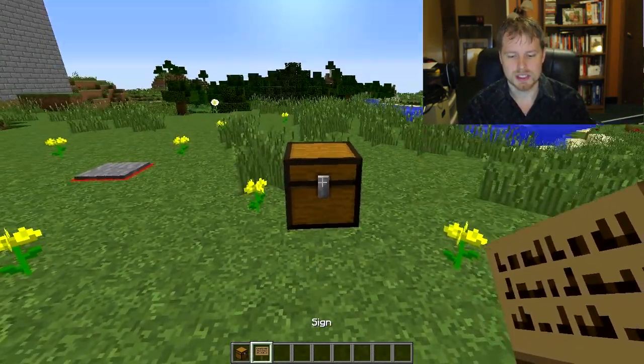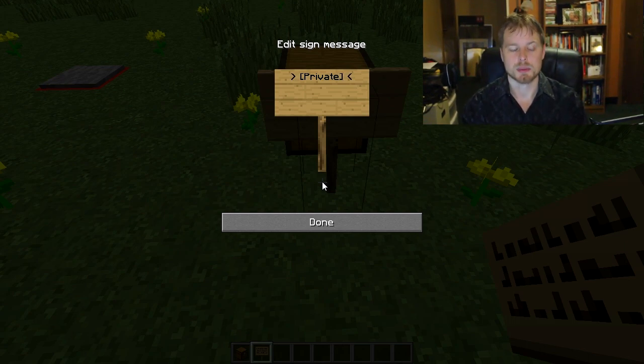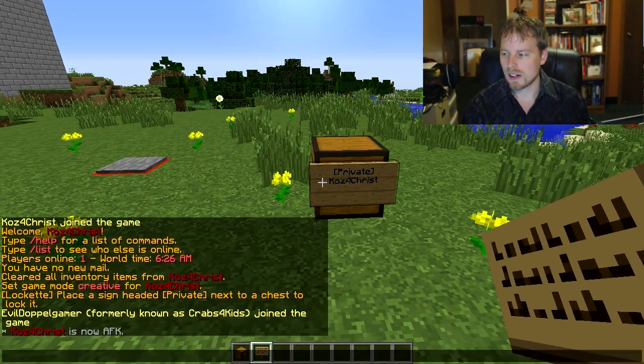The way this works is you put a sign right on the chest or right in front of the chest. You put [Private] on it and that's pretty much all you need. If you want to give access to other people you can put them on the second, third, or fourth line. You can open it up to everyone with [Everyone], or restrict to operators, or put a group name like moderators or ally donors in there. Then hit done.